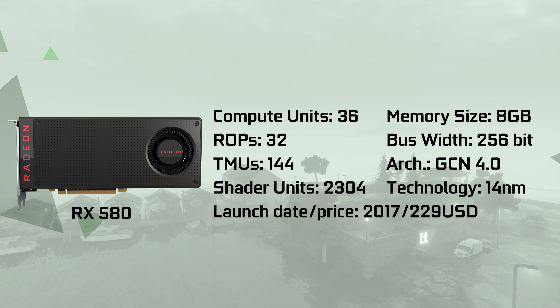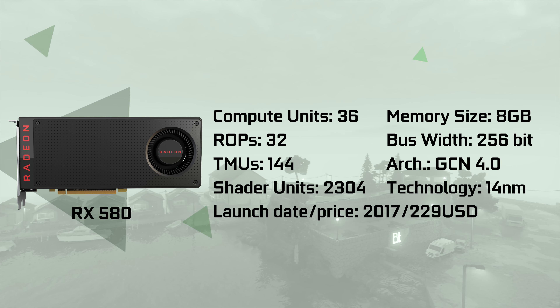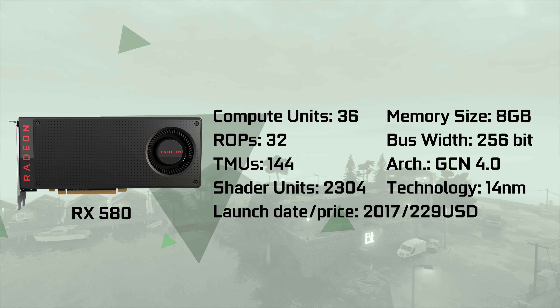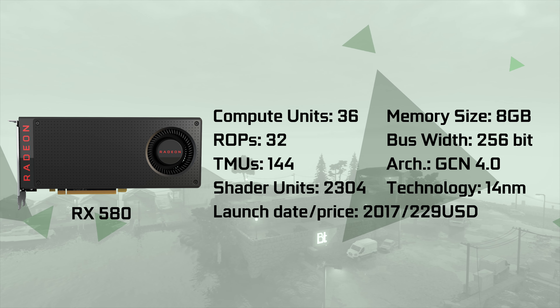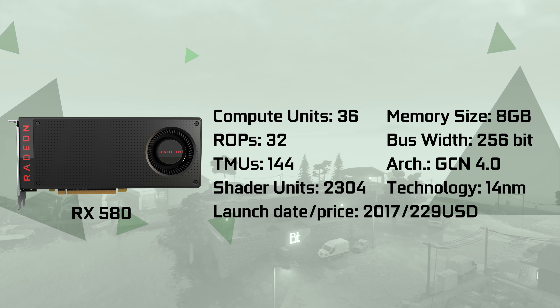Hello, and welcome back to Hardware Lab. First, let's take a closer look at these grey beards. Team Red's RX 580 was a direct competitor to Nvidia's GTX 1060.